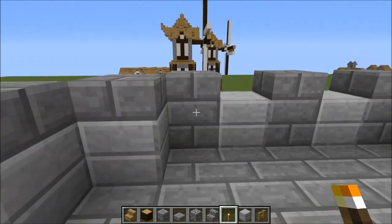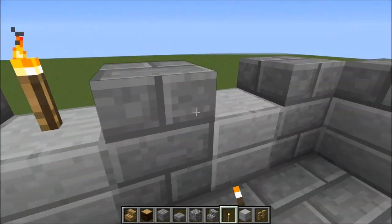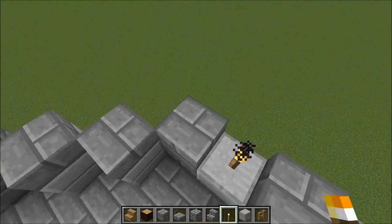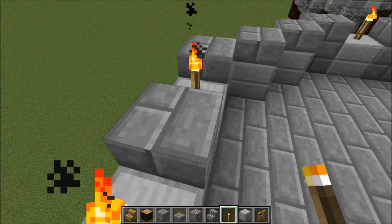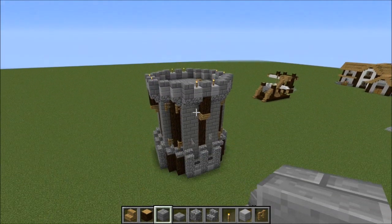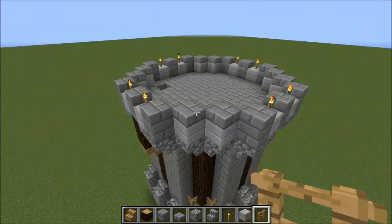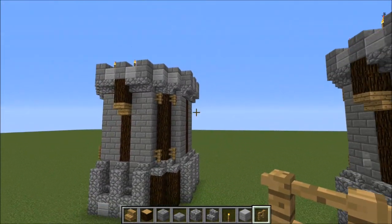Put some torches up — that's about the only bad thing about this, because you can't put a torch on those slabs, so you've got to put them right in your way. That covers most of this. You can also put fence blocks or fences up at the top.